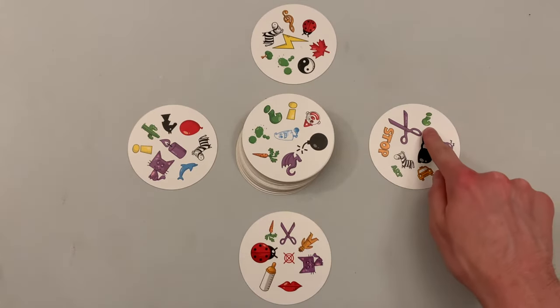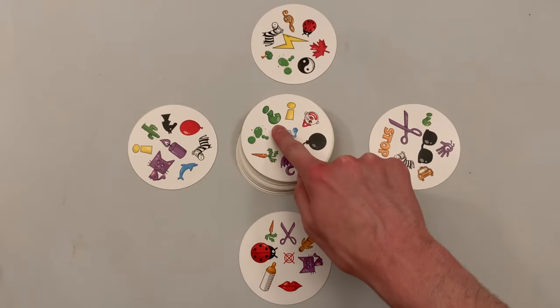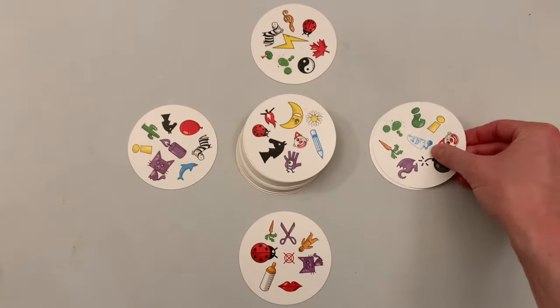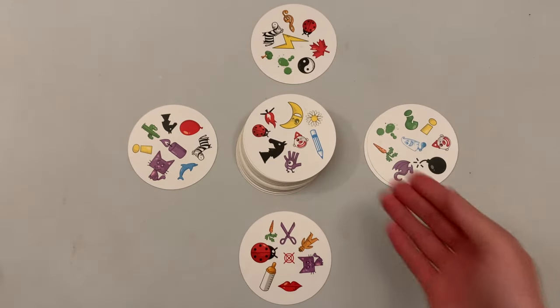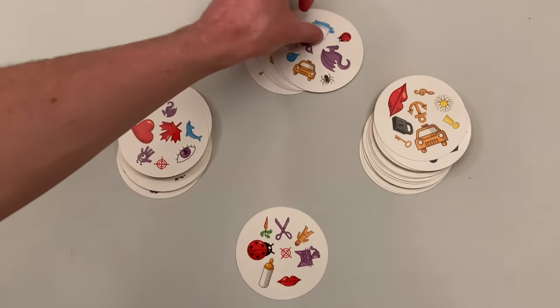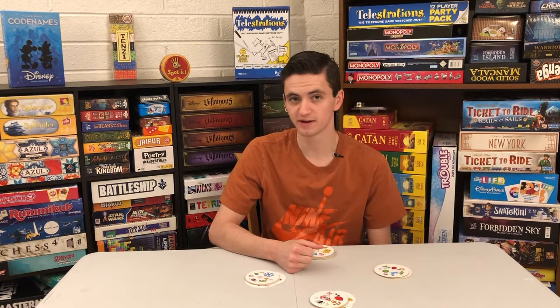In this game, you will try to find a match between another player's card and the middle pile. When you do, call it out and grab the middle card and place it on that player's pile. The revealed card on the center will be the one that player tries to match next. Continue playing until the draw pile is gone. The player with the least amount of cards is the winner.